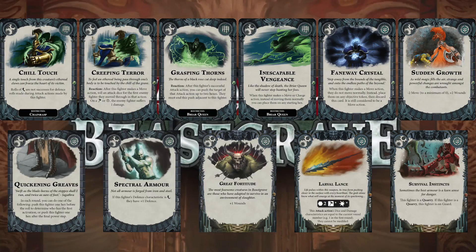Then Quickening Greaves — we ummed and ahhed about this card when it first came out. The possible chance to shift somebody a hex before or after your initial roll or at the end after the final power step could be very handy. Spectral Armor next — almost a standard in any dodge-based deck: plus one defense if your characteristic is a dodge. Great Fortitude — a must-have in most decks, going on the queen 99% of the time, possibly Varklav depending on the situation — plus one wound, always useful. Larval Lance next — very offensive, but the chance to give somebody a weapon that might roll three hammers and do three damage on the last round could be very handy.